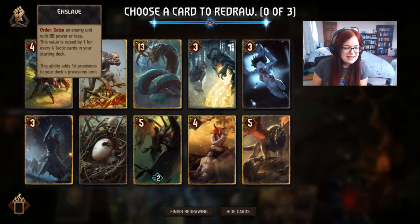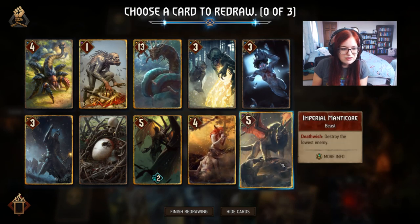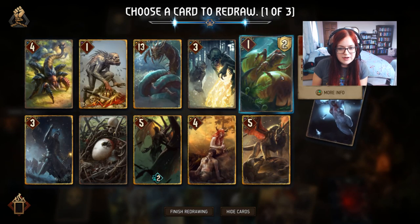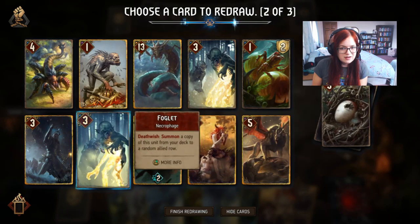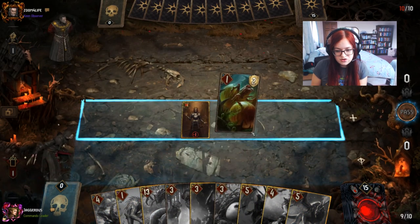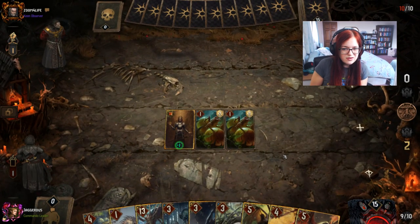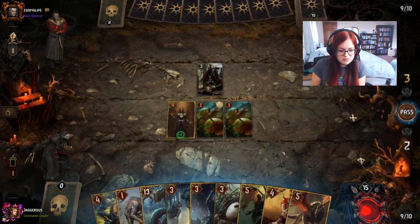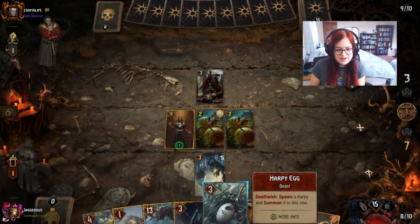Alright, we're against an Enslave with five power or less deck. This is a little bit tricky because he can abduct our cards. We don't have great options for consuming here — ideally we want Barbagazi because he can't really remove that. The only thing we have is an Andrega. I'm going to mulligan the Harpy Egg and I definitely don't want two Foglets. I think the play is we start with the drones and the Larva, end our turn, and see from there.